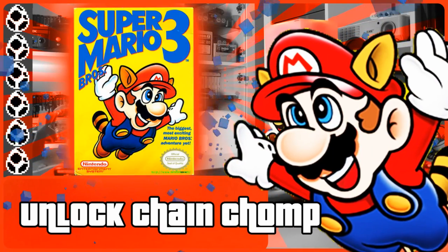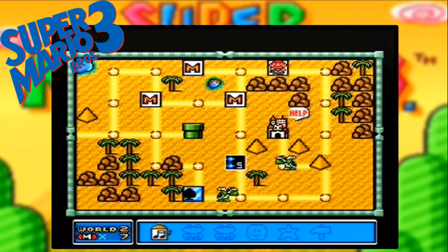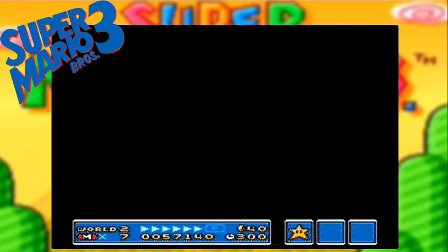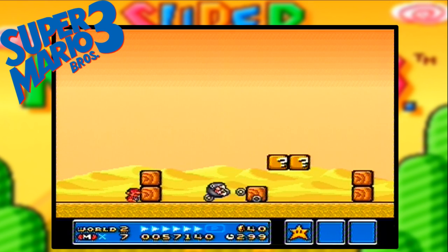Number 7. To conclude our episode, we'll head to World 2 Level 5 — but rather than carrying out the stage, have you ever just stood around and watched the chain chomp jump on its chain for 50 times? Well, why would you? But if you do, then this is what will happen.